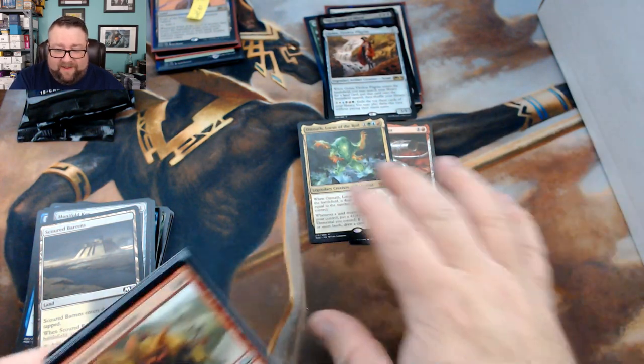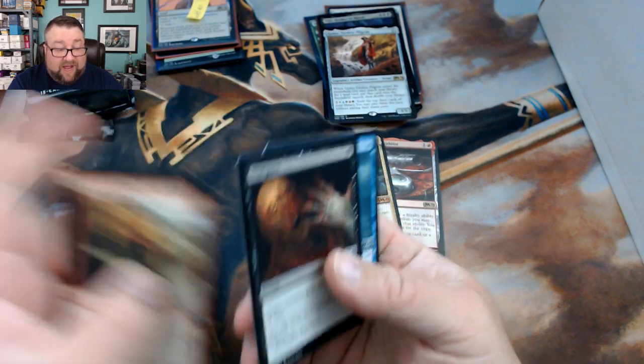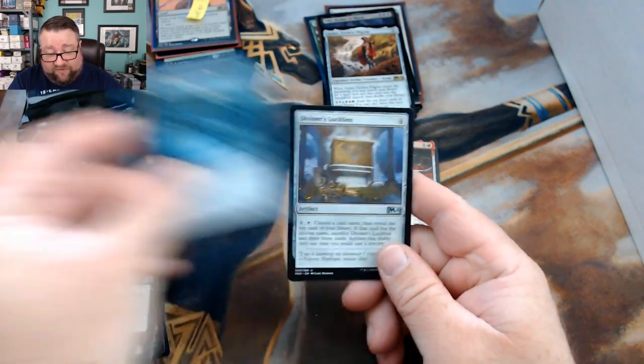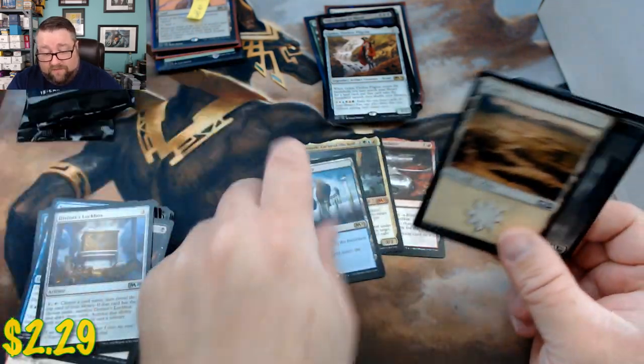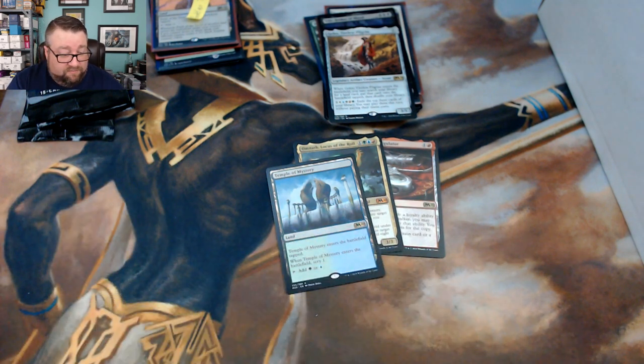Even if Omnath fell in price, that's still going to be above eight or nine bucks I would hope. Last pack: Disfigure, Spectral Sailor, Diviner's Lockbox, and Temple of Mystery. Well there are your cards, Mr. Brody — greatly appreciated.